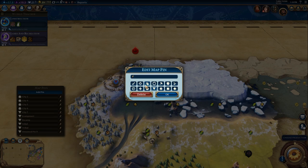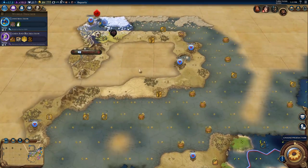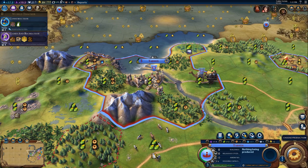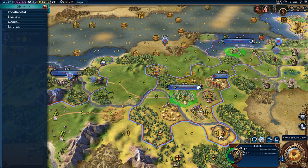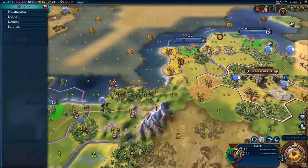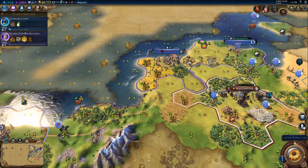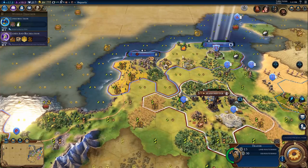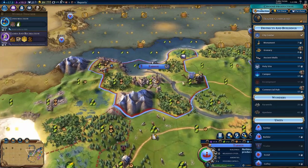We're continuing to explore and found another encampment — I'm going to put a pin on this because it's worth gold potentially later in the game. We have our trader in Tarsus and I'm going to send it over to Bristol, because this city is pretty weak at the moment with very bad production. I want to put a trader in it to boost it and make it more useful.